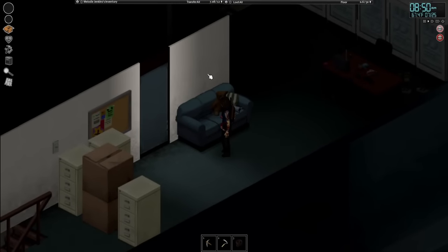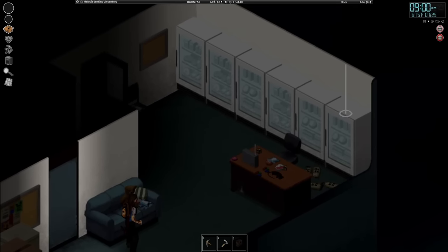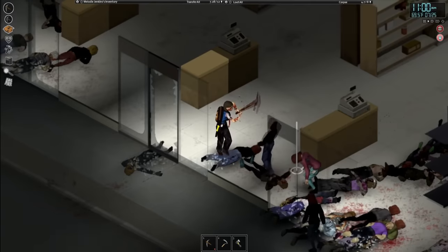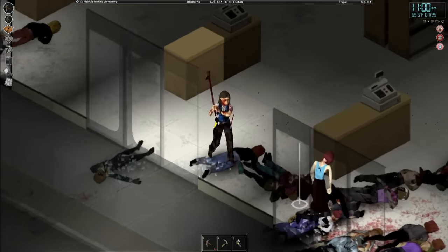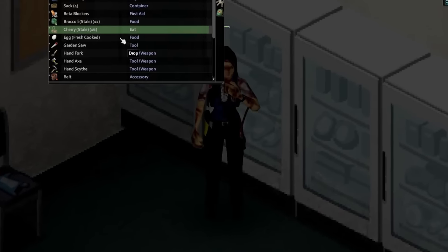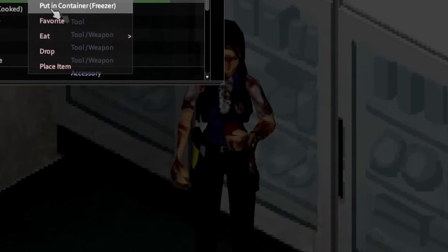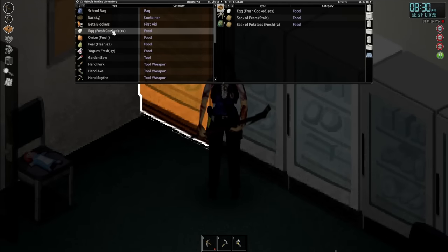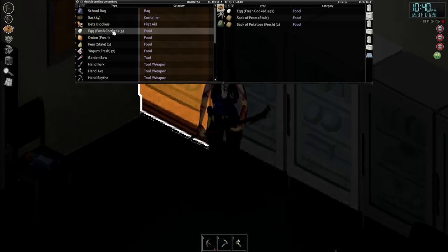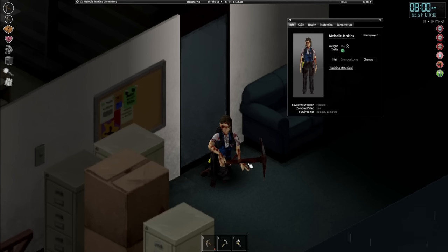We made it to day 14 with fully stocked fridges and no issues so far. Then the worst thing happened — on day 16, the power finally went out, which means all of the food would soon go bad. So after clearing out some straggler zombies, I began the grind of eating as much food as possible to absorb all the calories before it became inedible. This also had the benefit of saving water, as the fruits and veggies give hydration back, meaning I could literally subsist off of vegetables for the time being.